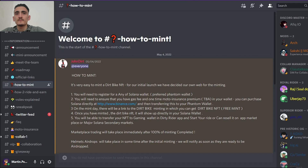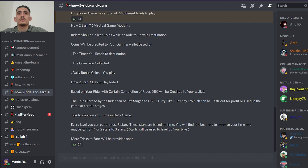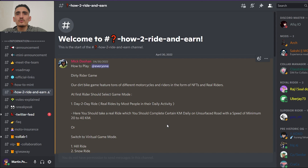Here we have all information about how to mint. It's very easy to mint, guys — you just need to go to their Discord server and check it out. Now we are going to talk about how to ride. At first, the rider shall select a game mode.